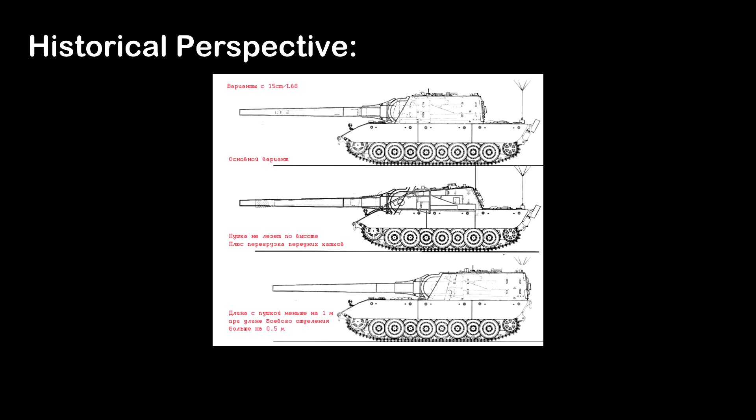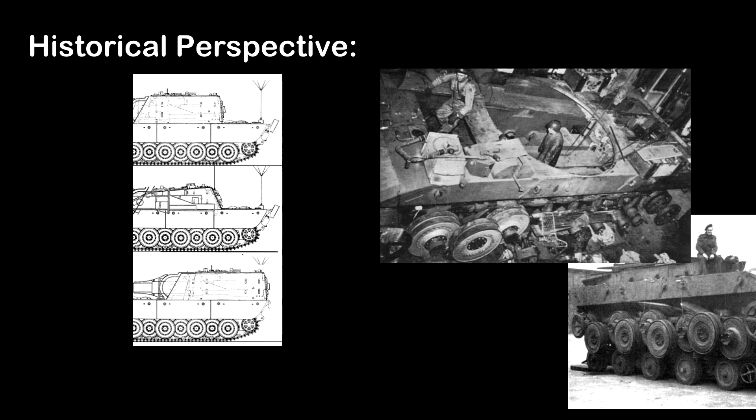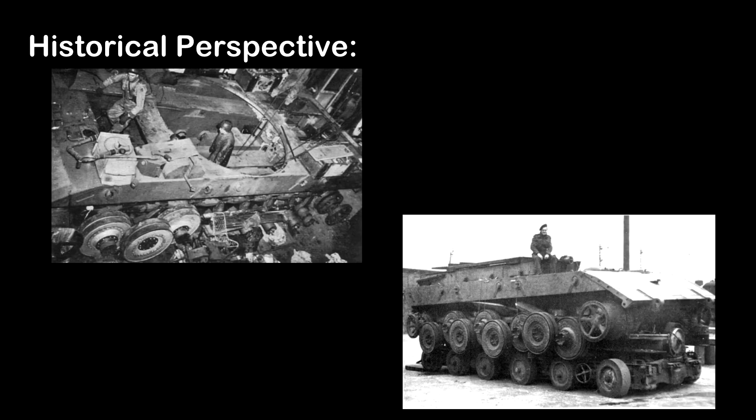The Jagdpanzer E100 tank destroyer concept was planned to be built on the E100 chassis and mount a 170mm gun in a fixed casemate. It is one of several concepts developed for the E100 chassis, and it isn't clear whether or not this concept would have proceeded to production.